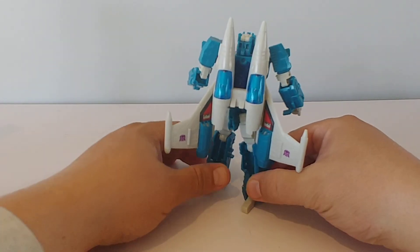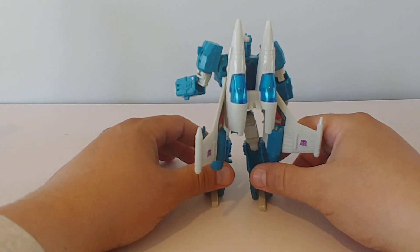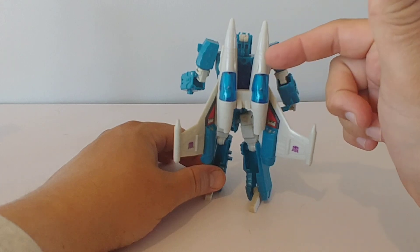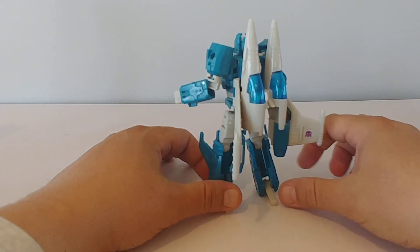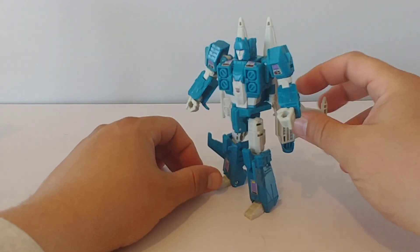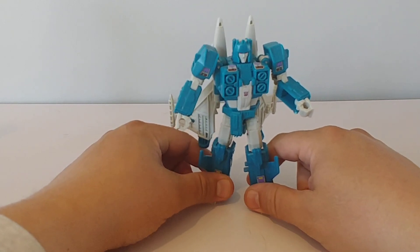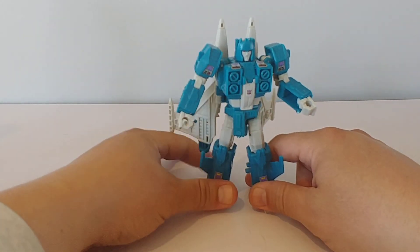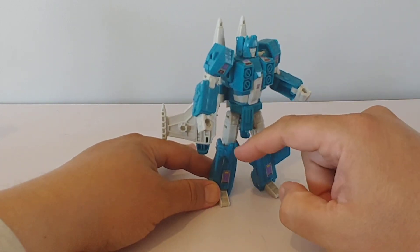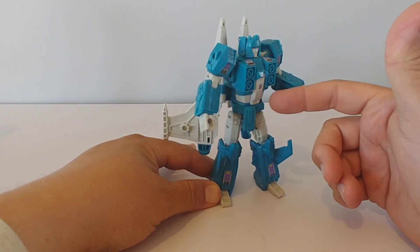I love the colors of Slug Slinger, even though they're not exactly G1 accurate — there was a darker or lighter thing going on. But each of these Titans Return Seekers has a similar transformation. Trigger Happy was the most sophisticated. They retooled and remolded Misfire so it doesn't do all the same stuff, but the whole bottom half is something they all share in common, even though Misfire doesn't have the same transformation sequence.